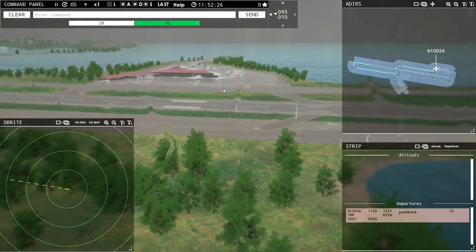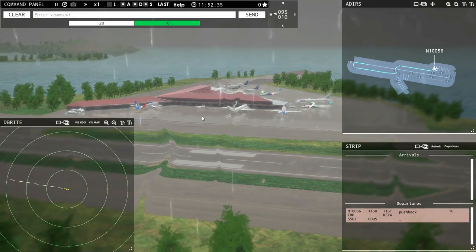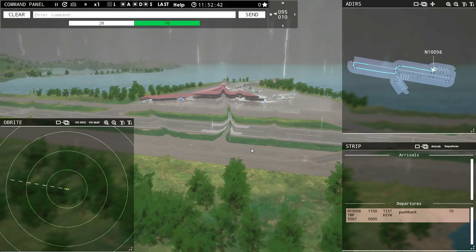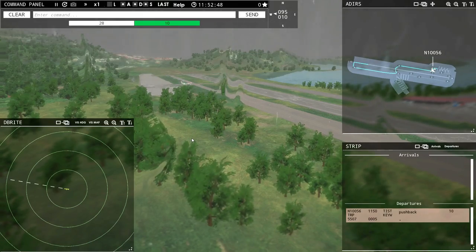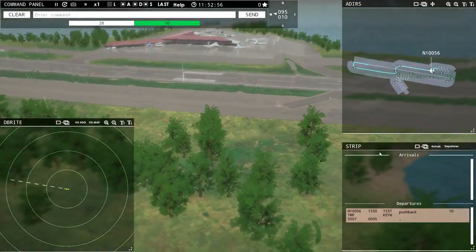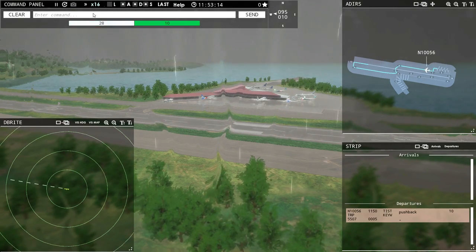Now we have a lot of planes here but none of them seem interested in leaving right now. We've got a couple of Denalis — it is a Field Air, I think. Quite amusing, because the developers of the game are Field Air, and Field Air is also the airliner. So November is just all alone going to take off. I am going to speed it up to time 16 until we get another request.